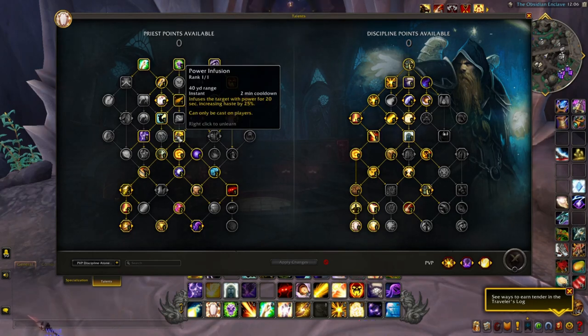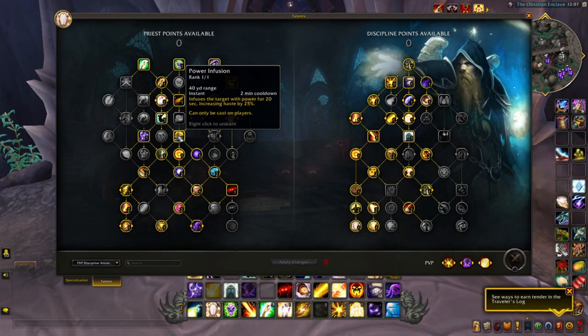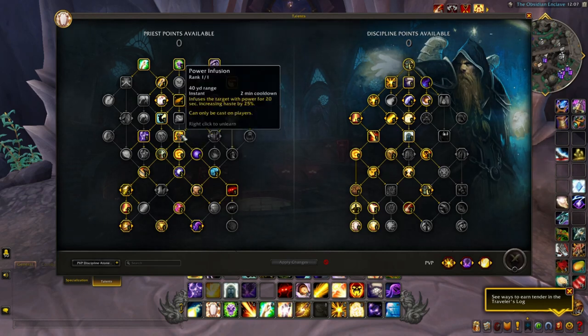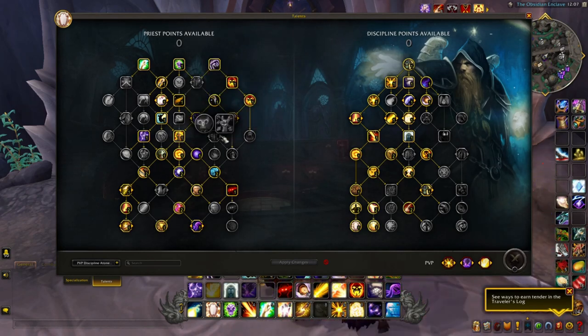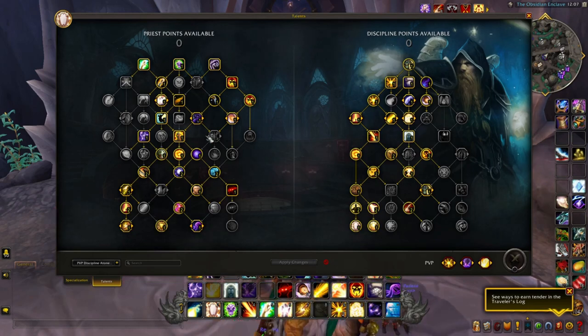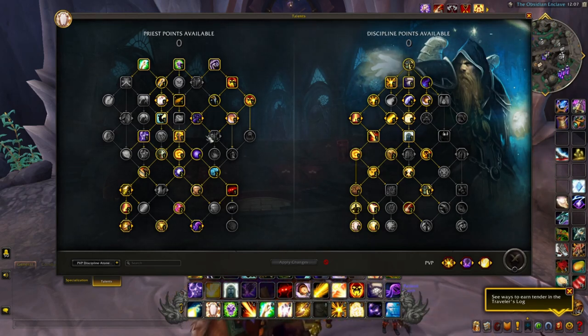Power Infusion — infuse the target with power for 20 seconds, increasing haste by 25%. This is an absolute must for Priests. Haste and versatility are your primary stats. Because you can cast it on other players, you get that benefit in return through Twins of the Sun Priestess — so when you give a Boomkin or Warlock that 25% haste in RBGs, you get it back as well. You get the best of both worlds. That extra haste helps with global cooldowns — spamming Purge the Wicked, getting more Dispels out, and reducing Mass Dispel cast time. It's great utility for 20 seconds as an initiator to start teamfights.